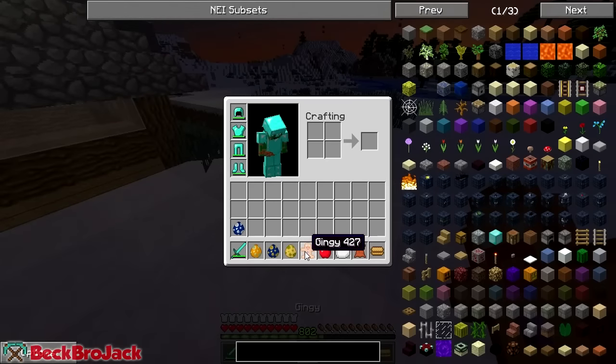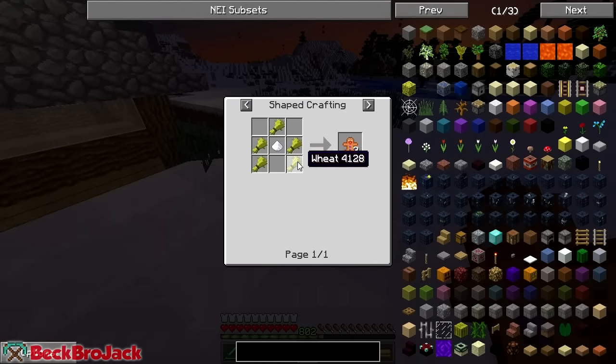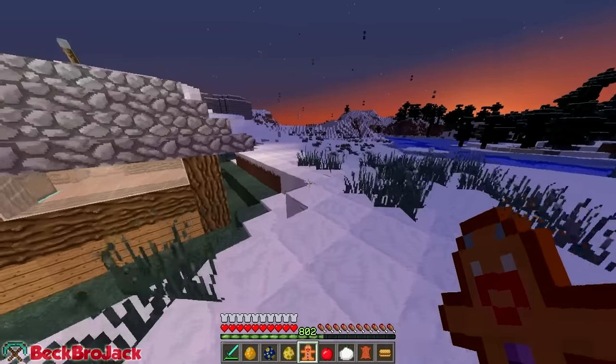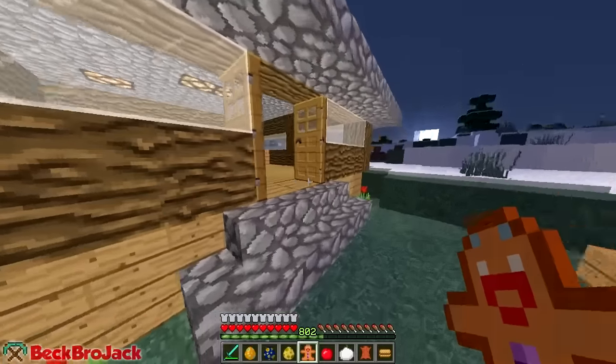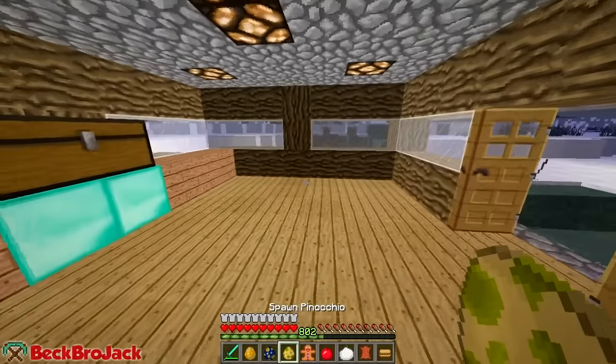He drops some gingies from that, and I also believe you can craft them with five wheat and a little bit of sugar in the center. I guess we'll just wait till we run out of some hunger and then we can eat Gingy. Oh my god - there's like so many different characters that you can eat in this mod. I don't understand.